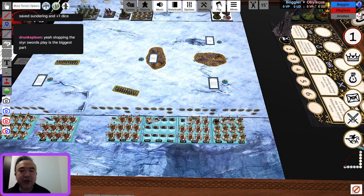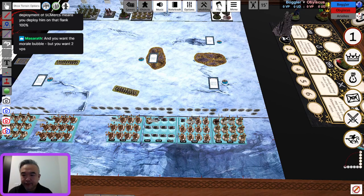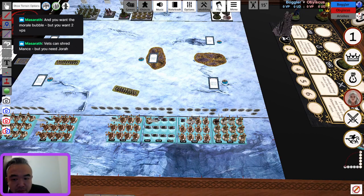You have to adapt to your opponent's list and deployment. Mickey says he would have deployed Mance across to get the guaranteed two points and safety for the commander. It is a tough call. When the rules change and commanders only score one point rather than two, you probably won't camp Mance — any unit can score a point so you'd put Mance forward to provide the morale bubble instead.